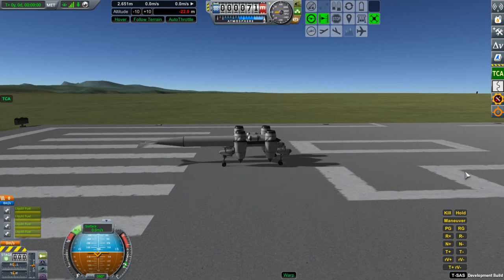How engine balancing, vertical speed control, altitude control, and everything that depends on them were improved in the new version of TCA compared with previous versions — improved with respect to aerodynamic forces that upset the balance of the craft.